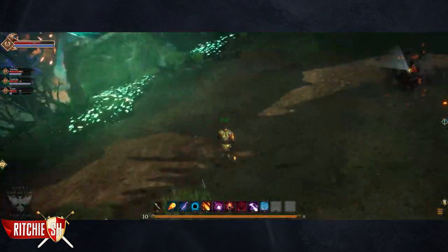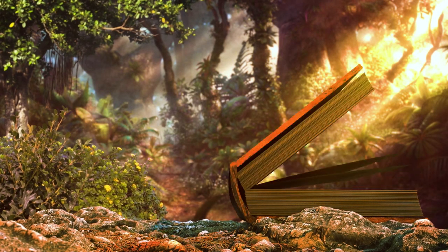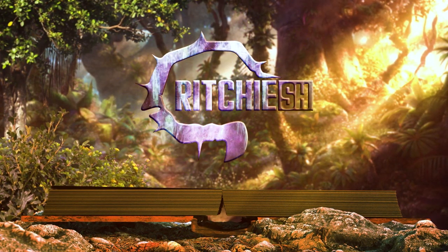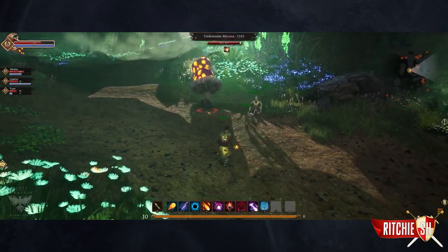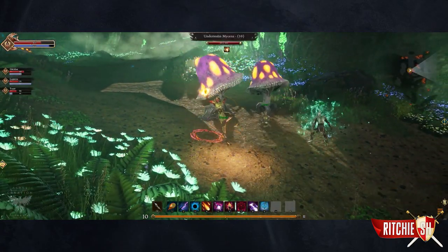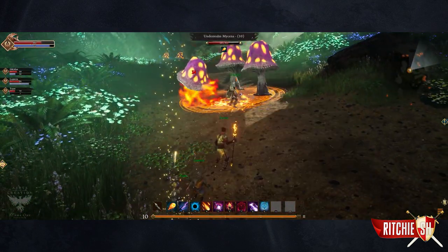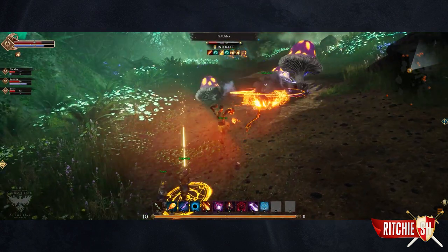One of those features shown was the Underrealm. The Underrealm is an underground area in Ashes of Creation that, like the main surface, can be developed by a node, along with having caravans and trade routes established to other nodes on your server.